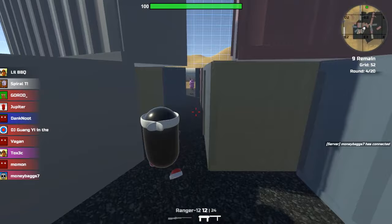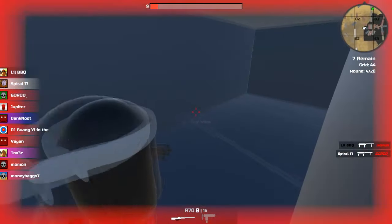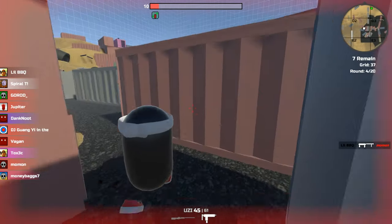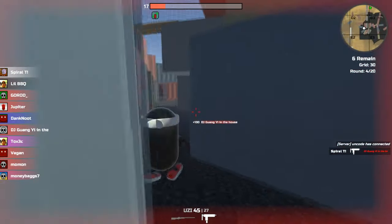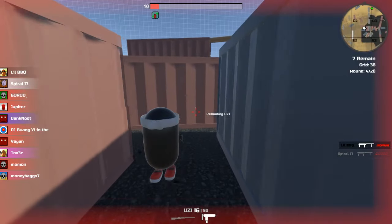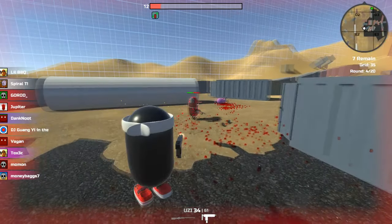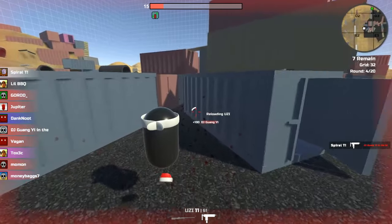Moving from strafing and jumping, we're on to timing. In this clip I charge a guy pretty well but then I take a shot from the back — I'm at nine health. I corner peek him, and the right thing I do is back off and then peer around the other side — bam, take him out. What was going through my head: I had nine health, not a lot to work with. I take a couple of unexpected shots poking out at him, then back up using that door, rotate around the container, and wait a couple of seconds before shooting. If I shoot too early he'll hide again — I want the element of surprise.